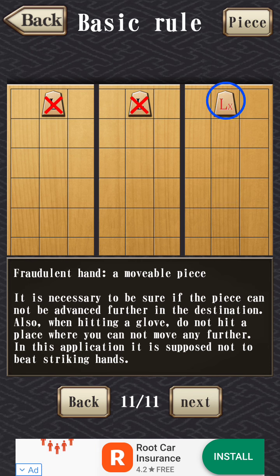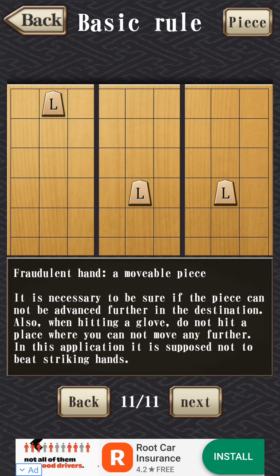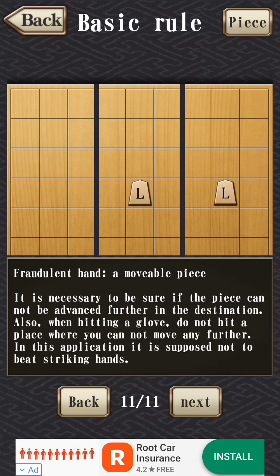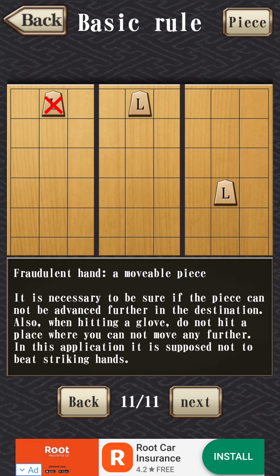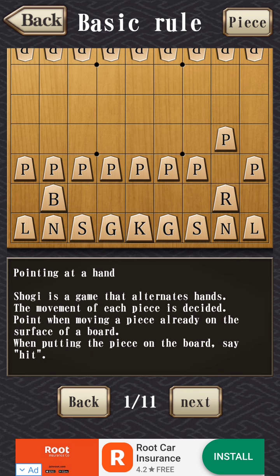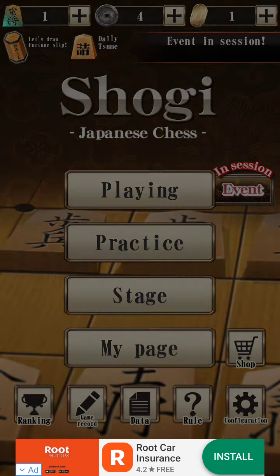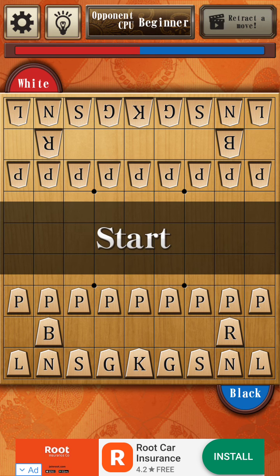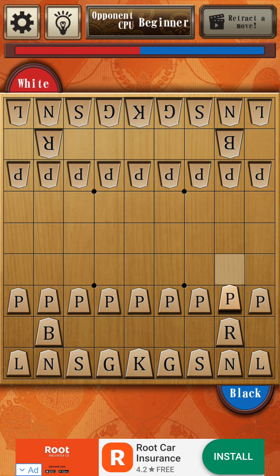If you move a piece to the end, you can promote it to the movement of a golden general. They have official names but I just call it upgrading to a golden general. So we went over all the rules. Let's play a short beginner game — I'll just play beginner. You can see it's a 9x9 board. Here's the pawn.